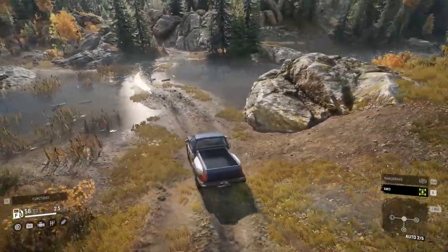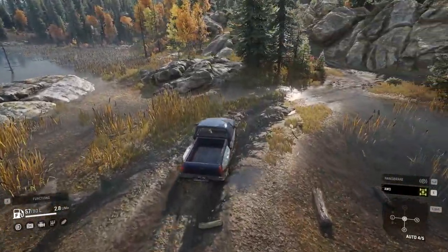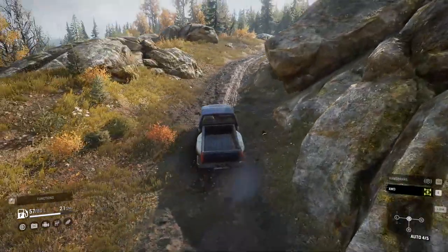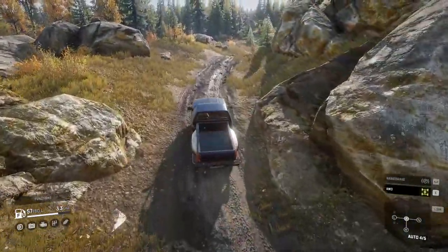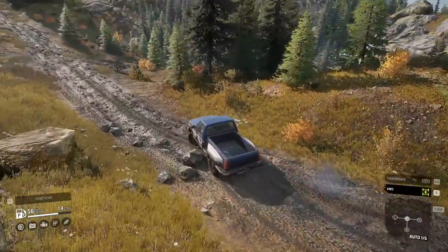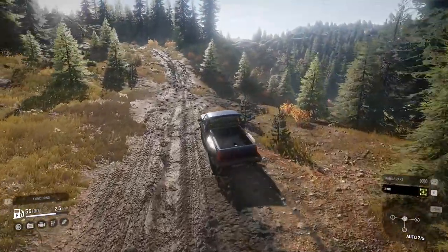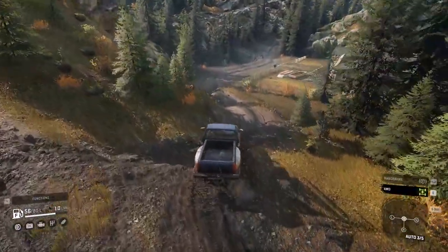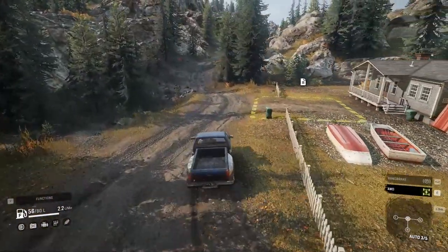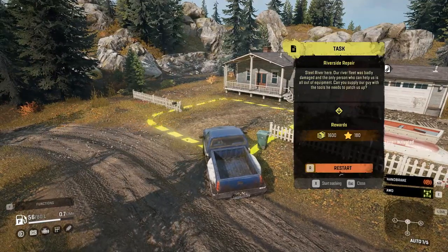Let's go and do a bit of work. If we can get through here we'll be good. Stop the vehicle — while we're here there's a task down here at the boathouse or boathouse manager. We can activate this one here as well while we're here. Riverside Repairs — accept, close. Now to get to the Scout 800 we can go up around all these hills or take a shortcut. I'm going to show you the shortcut.